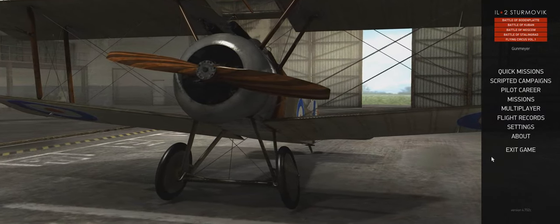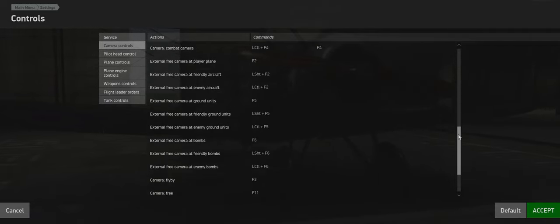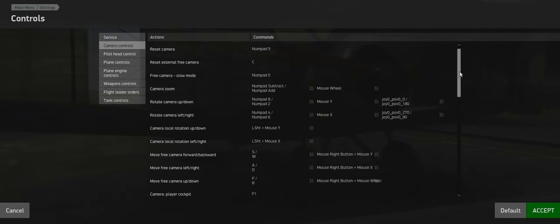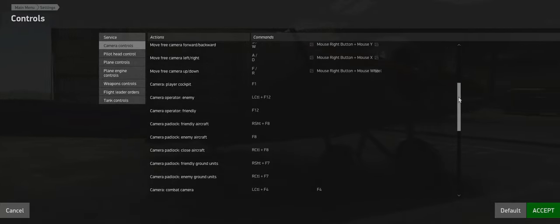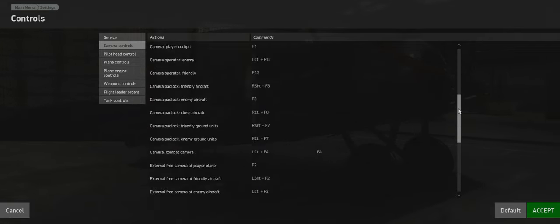So let's set up the game. Go to Settings and key mapping. One thing to note is that since this is part of the IL-2 Forgotten Battles franchise, you get keys for every plane in the game - both World War Two planes and World War One - so it's quite a mess. You need to search a lot for what to use, so I'll just guide you through it.